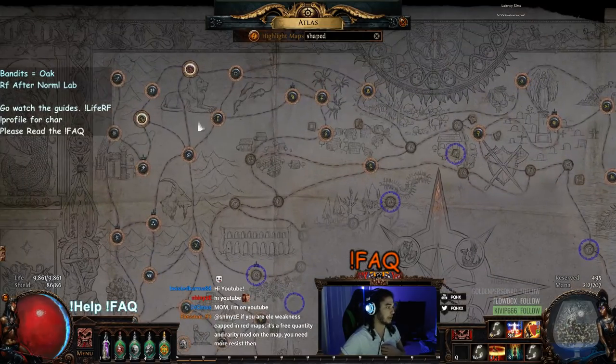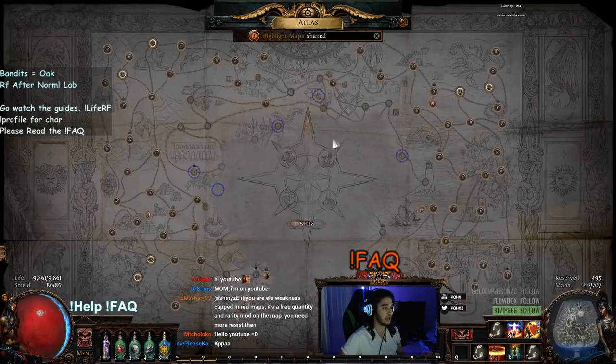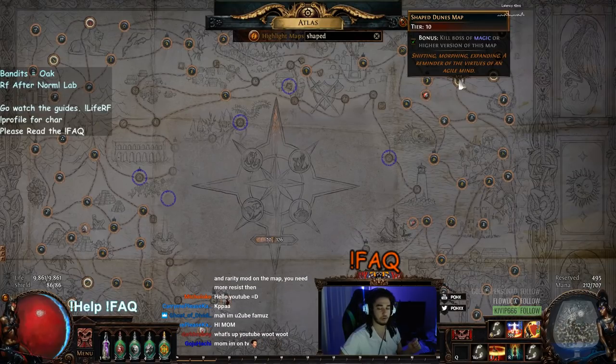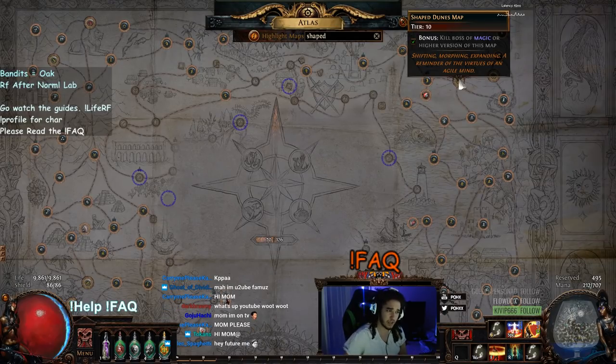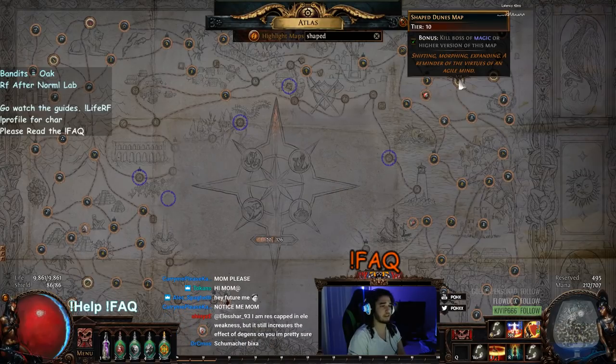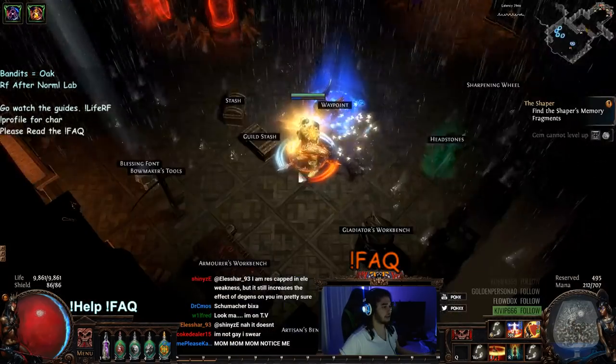So instead I've decided to take a different approach. Instead of Strand, I've shaped Race Course, and instead of Mesa I've shaped Dunes. One reason I didn't shape Mesa again is because the boss is ridiculously tanky compared to other bosses and it just doesn't feel as rewarding to kill him. Dunes is also a lot better for breaches if you plan on doing those — but this is just my personal preference.